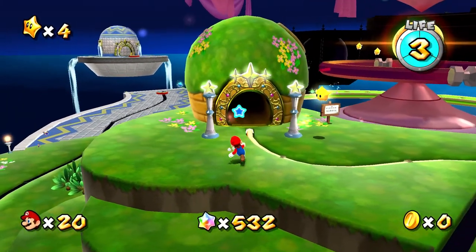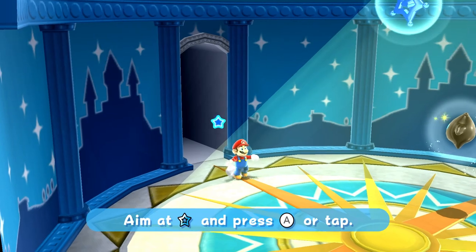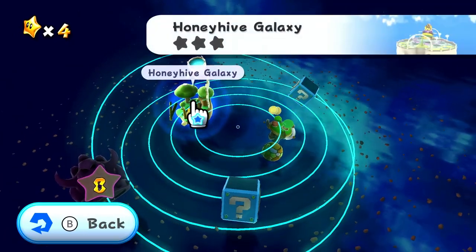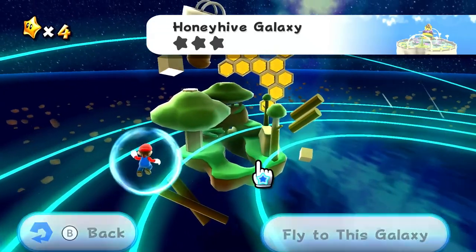Welcome back to Super Mario Galaxy on the Super Mario 3D All-Stars Collection. Today we are heading back into this comet observatory to find a whole new galaxy. Last episode it was all about the Good Egg Galaxy. This time it is the Honey Hive Galaxy, with three more stars left to collect. So let's go check it out ourselves.